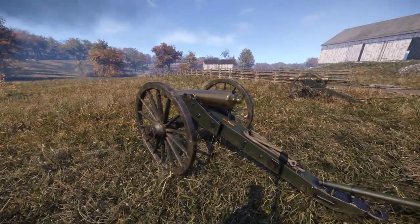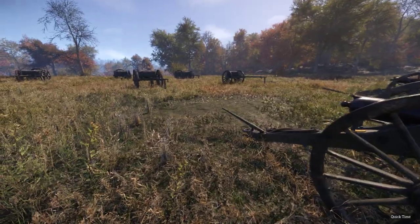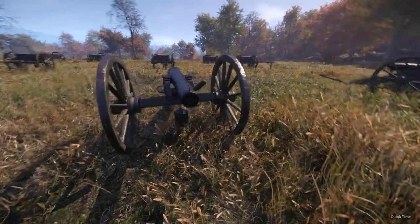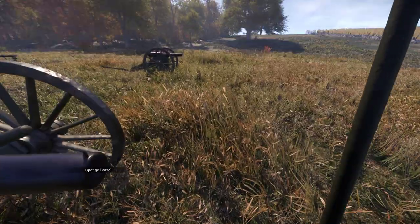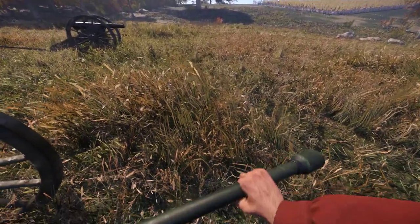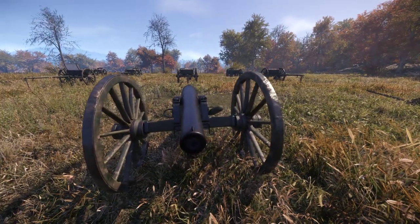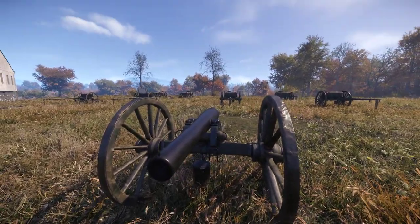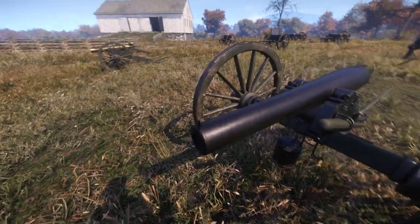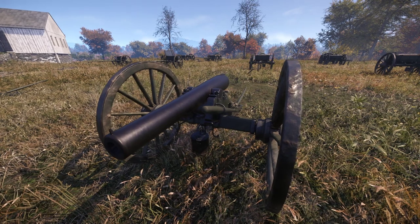We went ahead and shot the 12-pounders. Let's go ahead and shoot the 3-inch. Sponge the barrel first — remember, you got to clean them all out. The very first thing you have to do — and I learned this by trying to load a round in it. I went and grabbed a round and tried to put it in. No matter what I did or where I went, it would not load. Then I realized: I heard on one of the battle servers one of the sergeants say in an artillery training video, you gotta sponge it first.